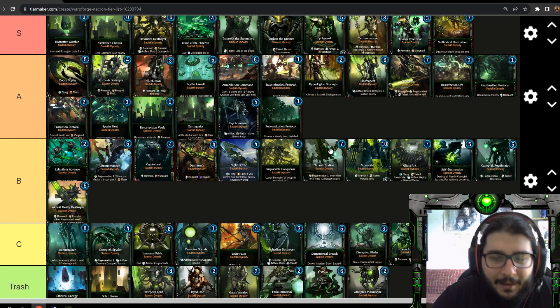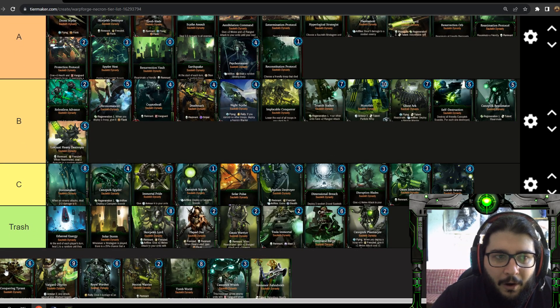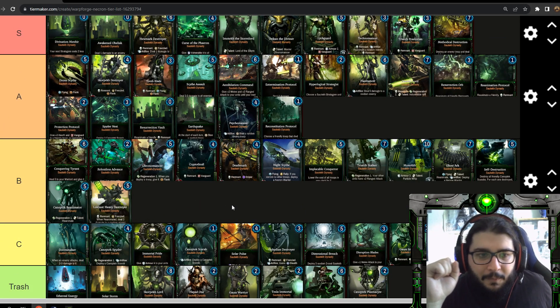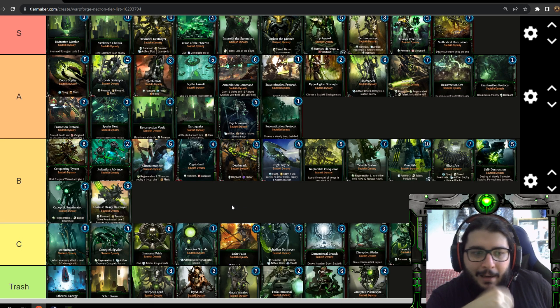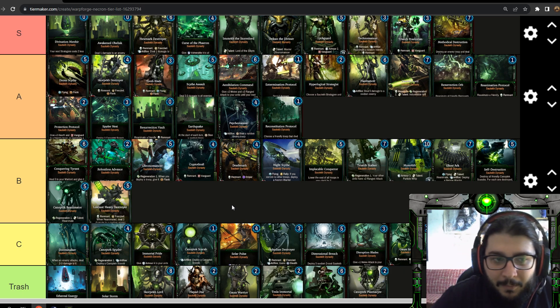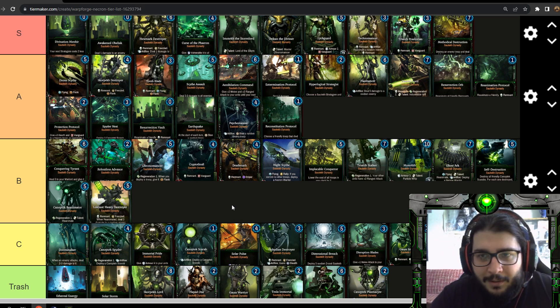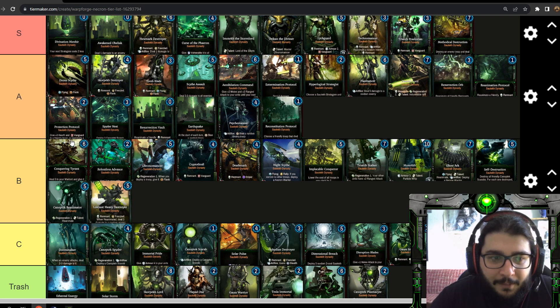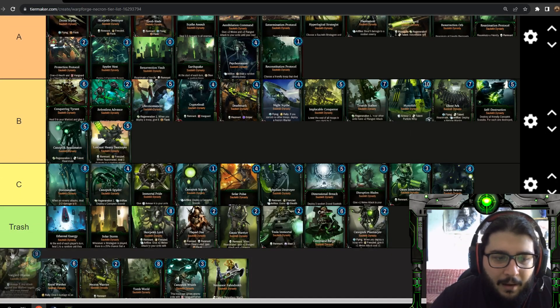Conquering Tyrant I'd put at the top of B tier. It heals your warlord for five and gives it permanent plus two attack — you can have two copies so your warlord's attack can go up to six. The only problem is it's really only good on Imotekh. I wouldn't use it on Orikan or Zahndrekh because they're not built for this. Imotekh's survivability lets him get away with spending a turn on this, but it can't go higher than top of B tier.